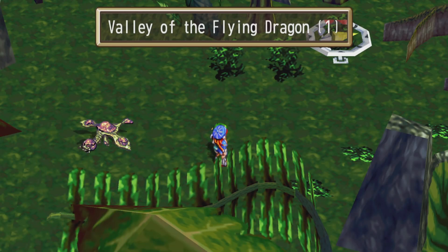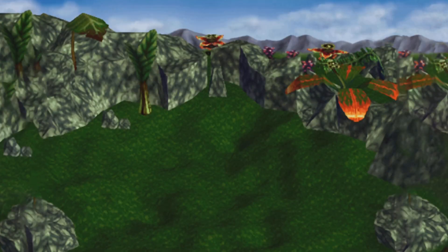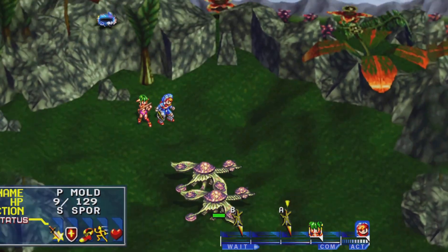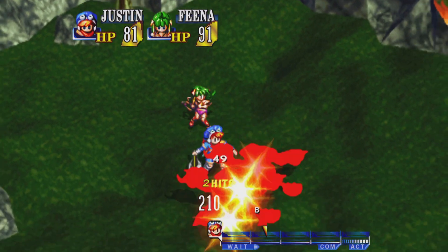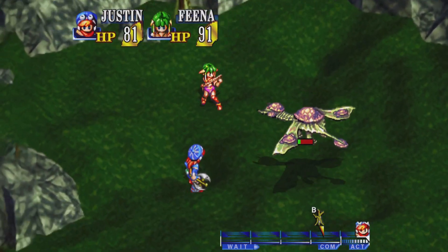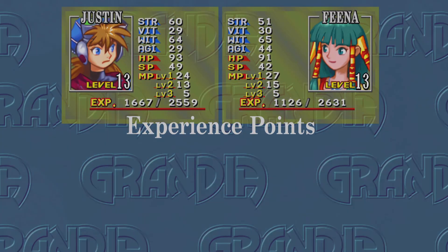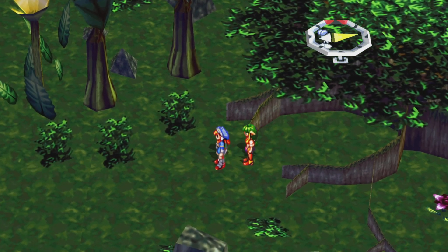There are four different types of enemies we can run into, but this first section only has two: the Red Devils and these things right here, which are the Plop Mold. The most dangerous thing about Plop Mold is they can poison you. Any of them with stars going about, you want to kill quick, fast, and in a hurry. The Red Devils basically just hit hard — about 15 to 20 damage. But they're not too tough. There's an Antidote here, very good for those Plop things that poison you.